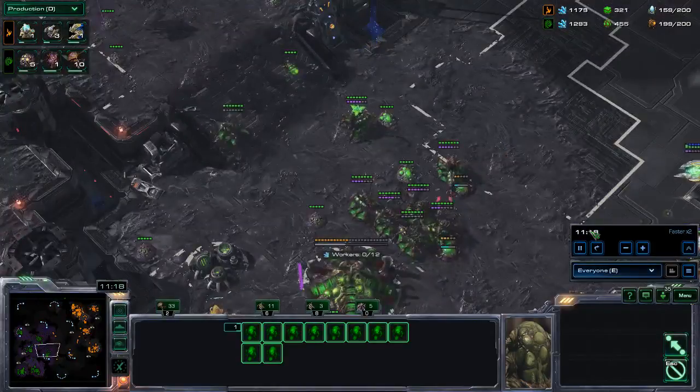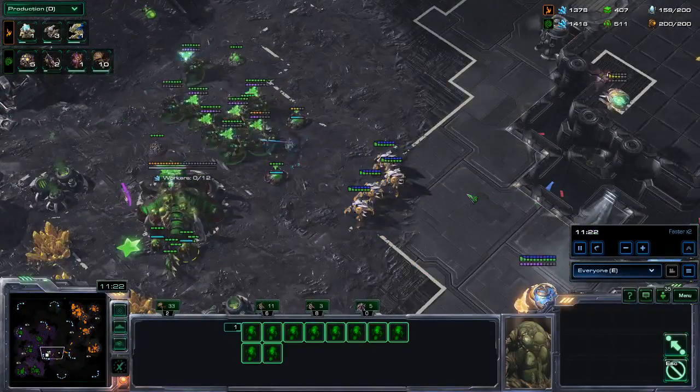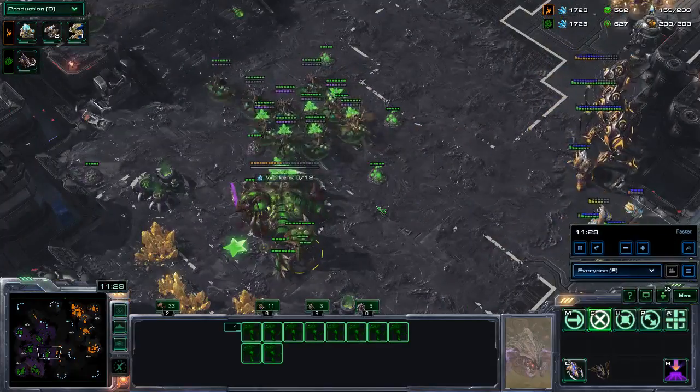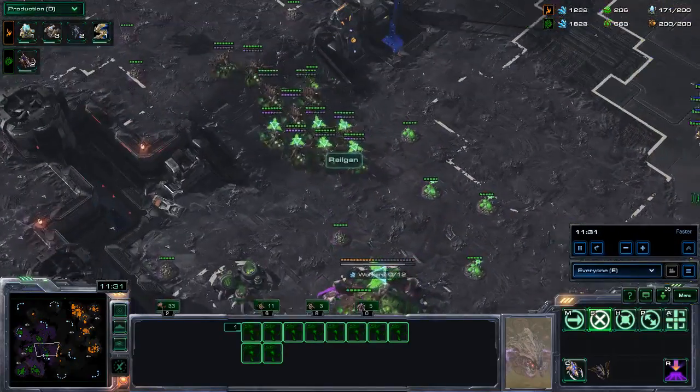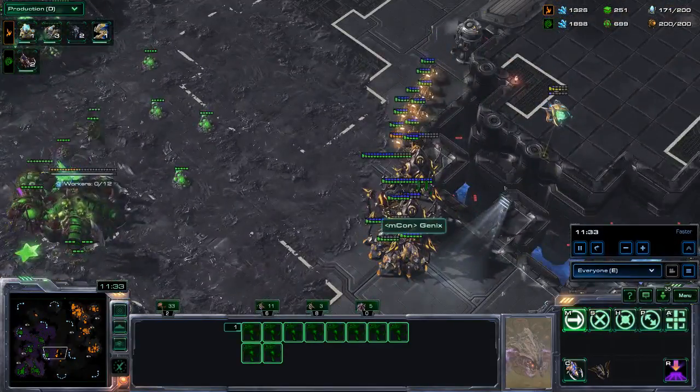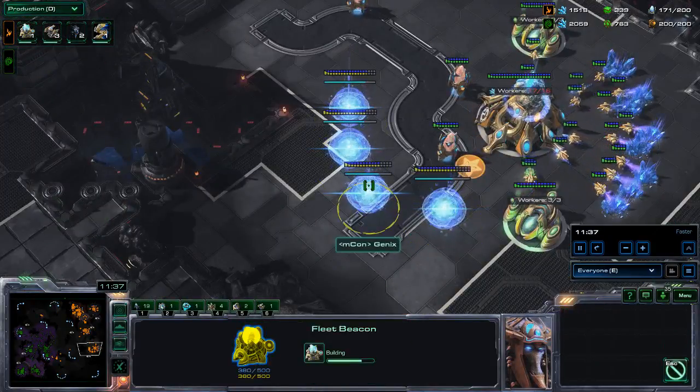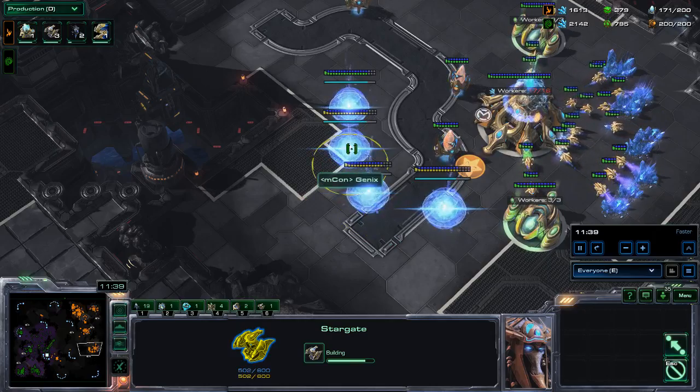I am going to be maxed with swarmhosts and queens — I have 12 queens ready as well. The queens are going to be really interesting because I used them against the colossi. He is adding 3 stargates because he is clearly trying to figure out what to do against this style.